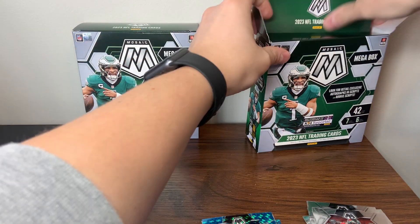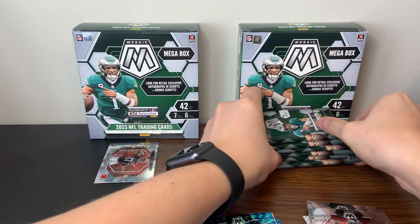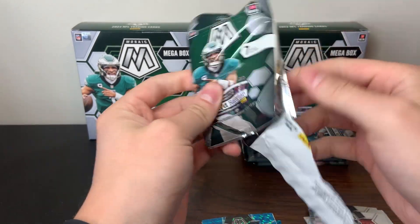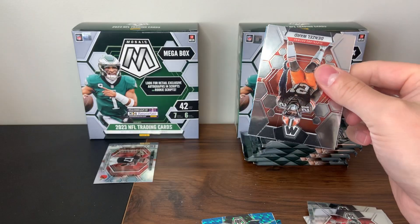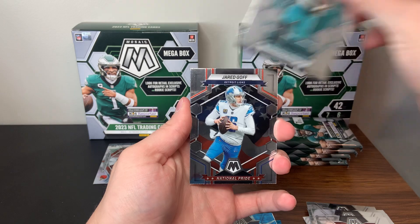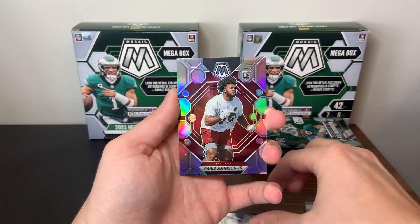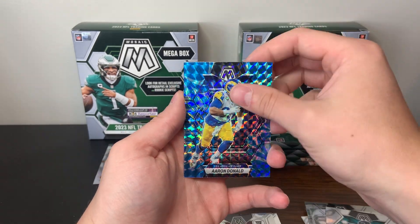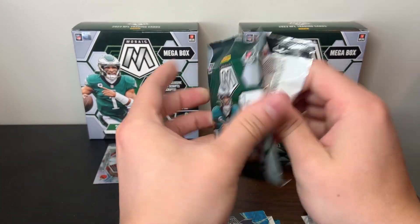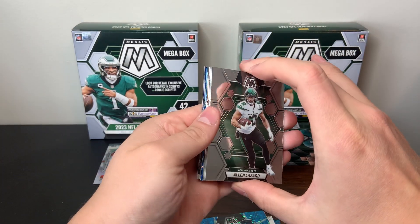High hopes still for the Mega Boxes — maybe they can show up in box number two. So far definitely not the best. Here is pack number one of box number two. Let's see what it has in store. We have Denzel Ward, Travis Etienne, National Pride Jared Goff, Arian Bennett base rookie, Paris Johnson silver, Aaron Donald blue, and then a Thunderlane Travis Etienne. The cello packs like to stick together, so a little PTSD to make sure I don't miss anything.